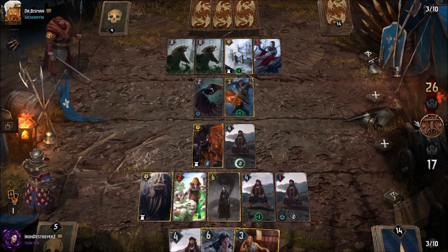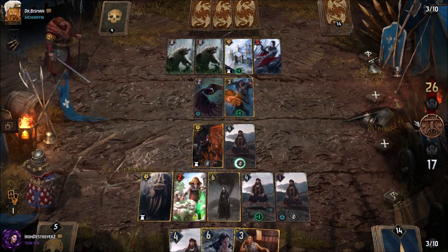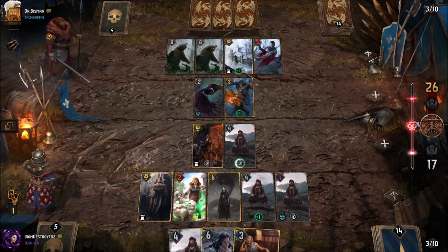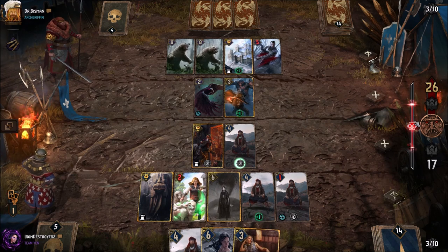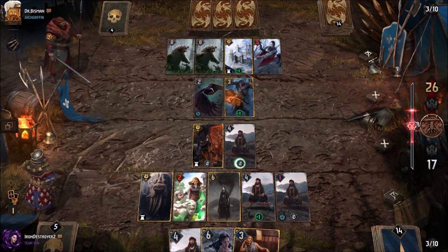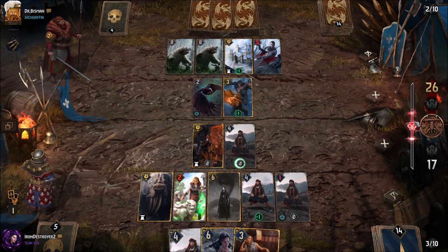Geralt has a big play ahead. No Megascopes, no bombs. If he's running Ard'en Eithné, that would be good for him here — although Queen Adalia would still give us another mage. Two mages — Adarin would spawn one, I'm sure the deploy would go off, and then the Meditating Mage you play would have a shield. That shield wouldn't block the damage from Ard'en Eithné.